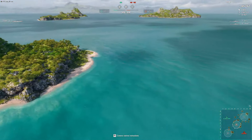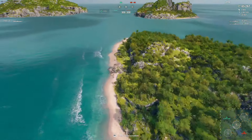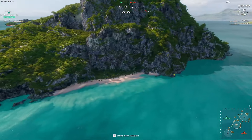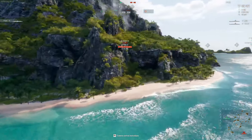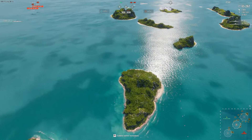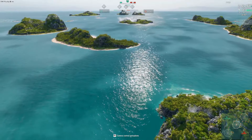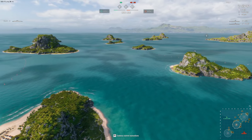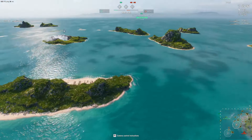This island has absolutely nothing, this island has nothing, this one has nothing, and this one also looks like it has nothing. So that was C-cap - there's pretty much a civilized town and an uncivilized town on C-cap. That's all.